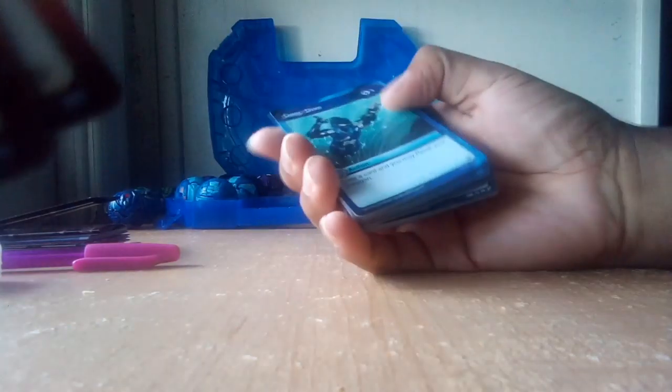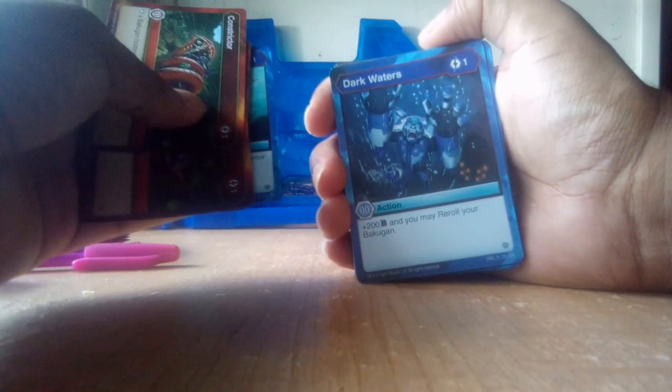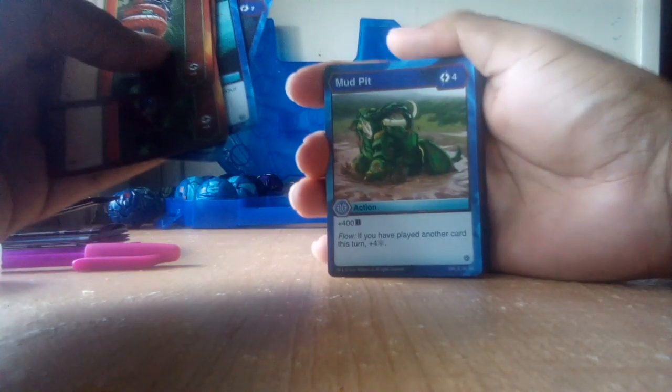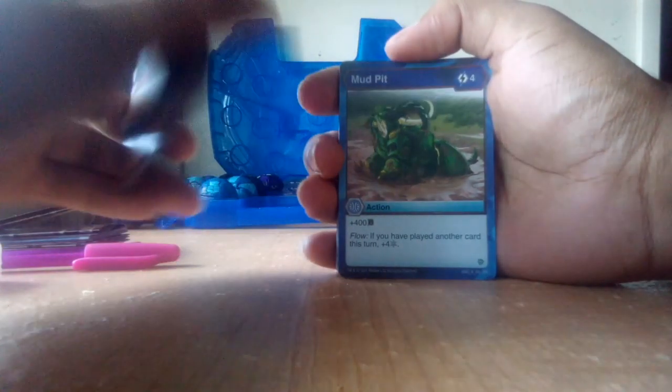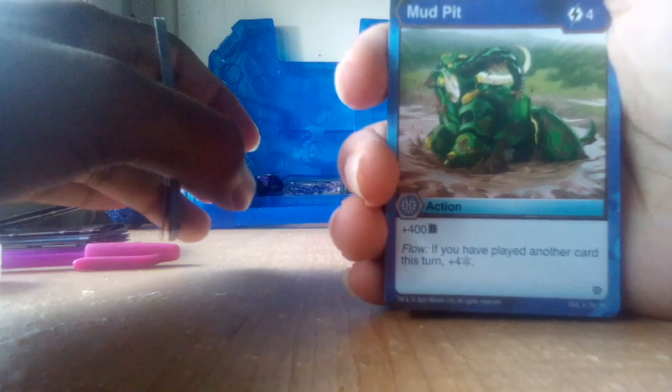In this deck you've got Constrictor — two of those. The special card. Air Zero — I have two of those. Flame Wave — one wave, plus 600B. It comes with Deep Dive — draw a card, and you may re-roll your Bakugan. Dark Waters — plus 200B, and you may re-roll your Bakugan; I have two of those. Mud Pit — I believe that Bakugan is called Trunkendor. Comment down in the comments if you know the name of this Bakugan, because it's kind of hard to pronounce. Plus 400B. Flow — if you have played another card this turn, plus 4 Frostbite. That's pretty good.